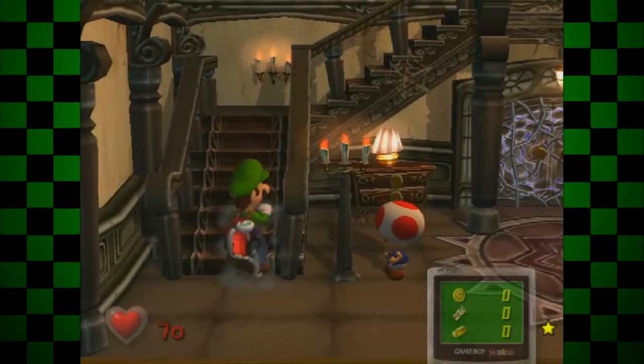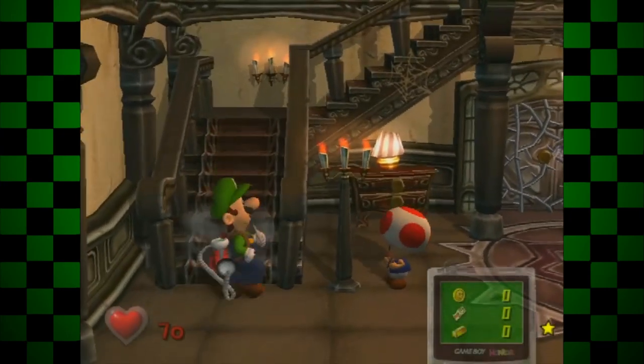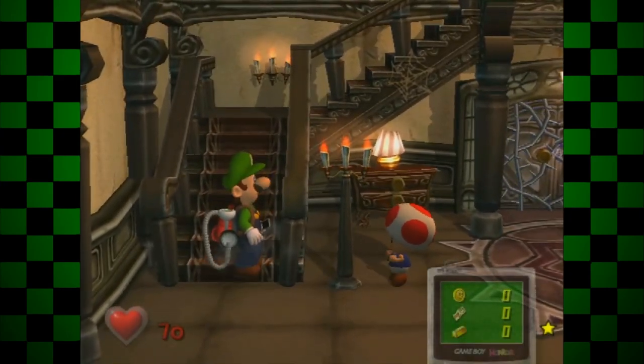Another minor glitch: you can talk to Toad from across this railing. This may seem useless at first glance, but can actually be utilized in a rather cursed glitch.